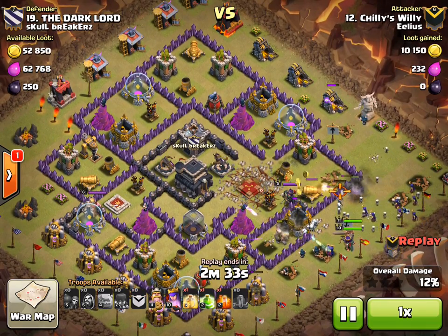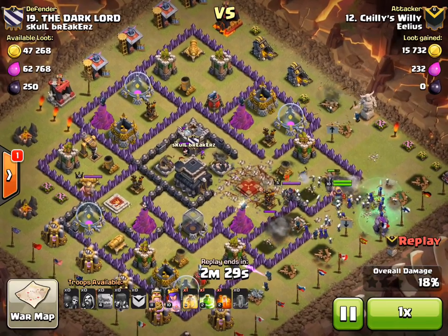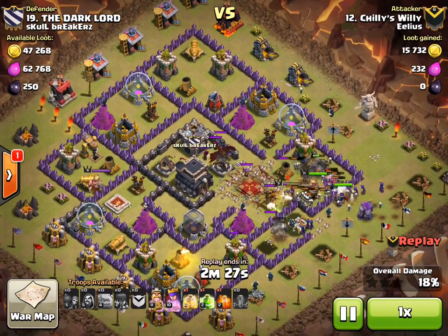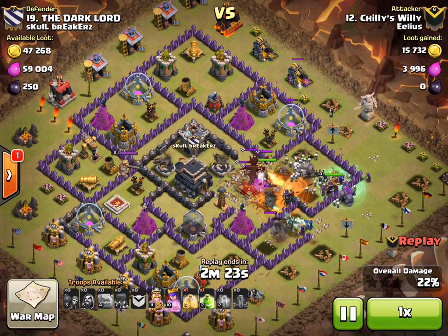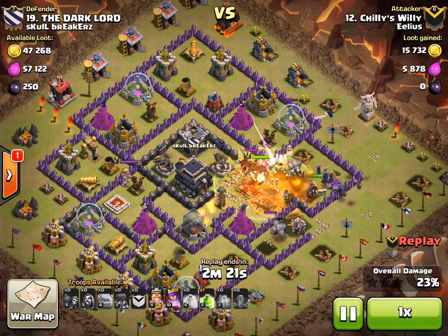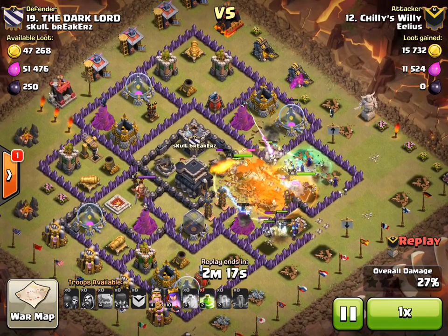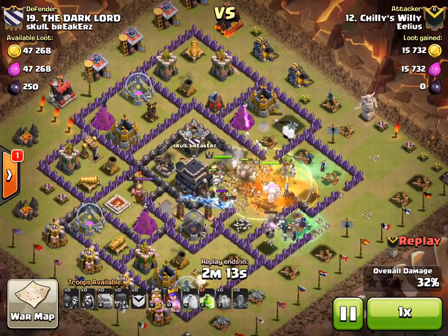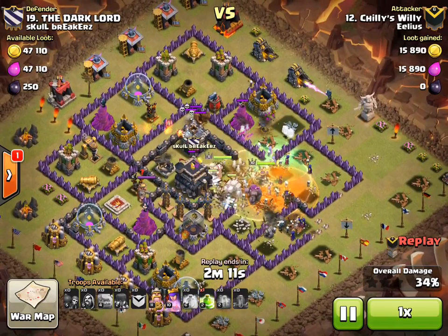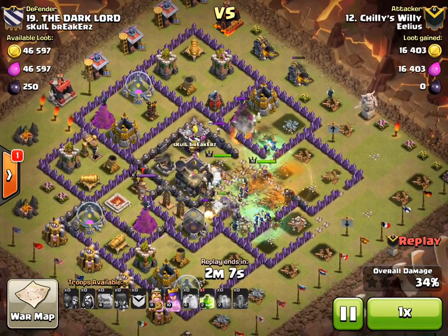There come all the witches. First the golems went down with a few wizards to take out the trash buildings around the outside. The walls of this base design go quite close to the edge, so no problem at all. Putting the heal down, also the poison. The dragon there is focusing a little bit on the Barb King, but it just wasn't enough to do any damage, and the witches and the few wizards amongst them took that out very quickly.